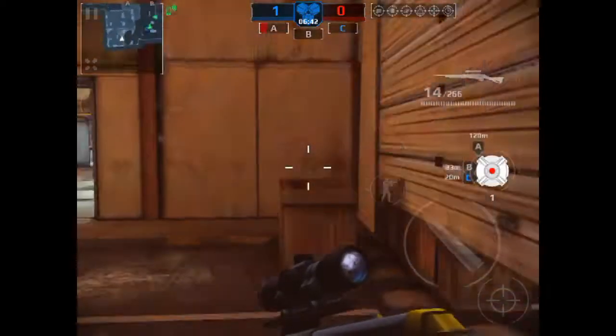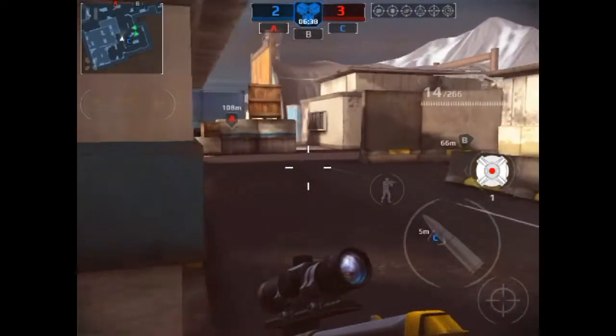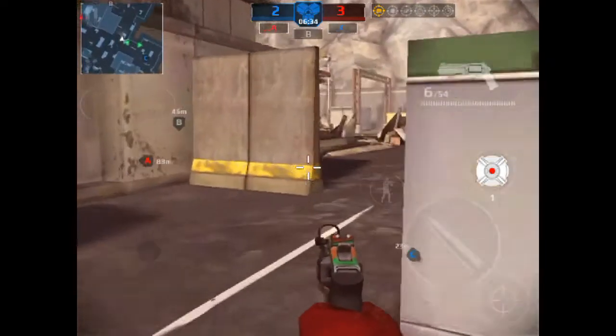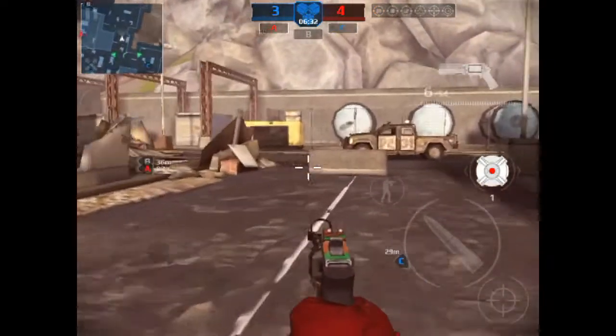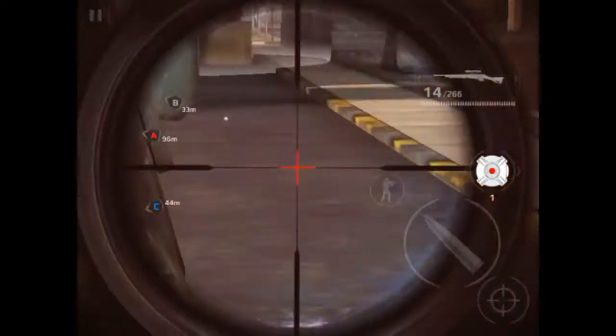What is going on guys, it is SSN Santa here, and today I'm going to be showing you guys how to become completely invisible using the sniper class setup without having a silencer on your bolt action sniper or your automatic sniper rifle. There are going to be two things you need in order to do this trick.